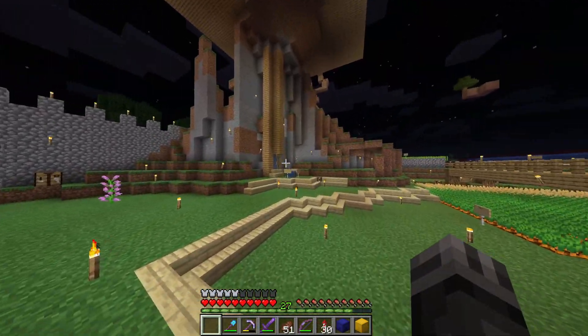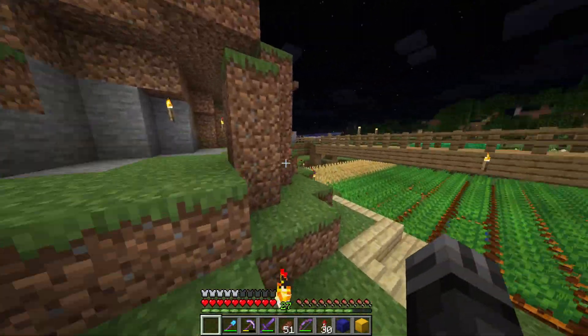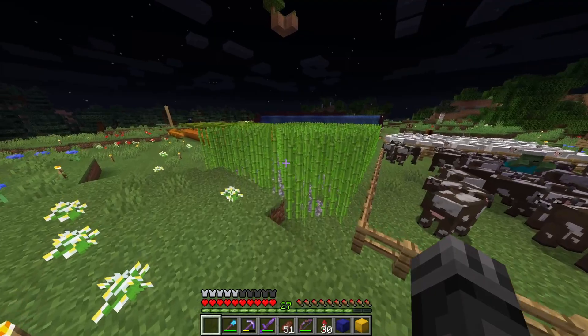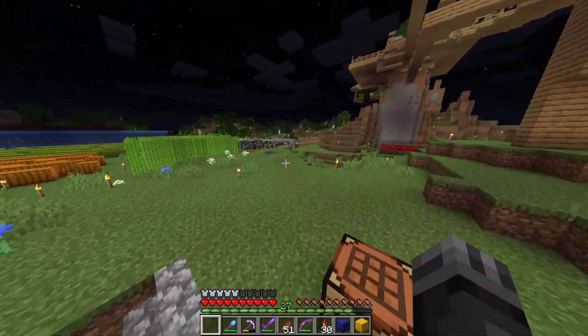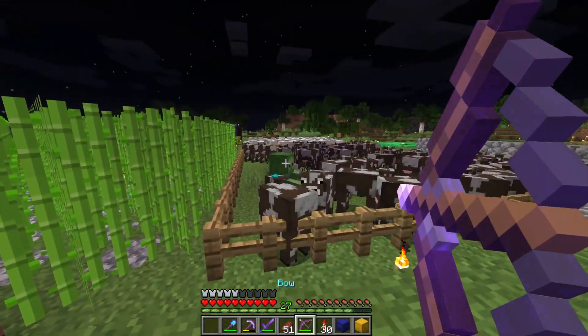Another thing I've noticed with this item switcher mod is that it won't let tools automatically destroy themselves or break when you're using them. So if you have a really precious tool that is really low on health, it's not going to let that tool break and lose all your enchantments. So that is another really useful feature of that mod.